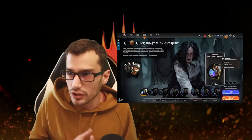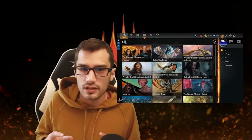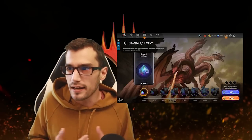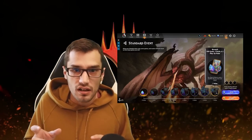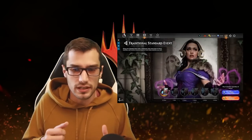We really recommend farming through Quick Draft if you are looking to complete your set as a free-to-play player. You're learning the format and it has really good returns. It's better to go zero and three in a Quick Draft than to spend those gems on packs.